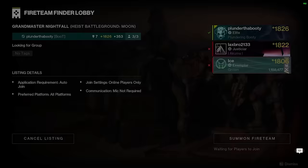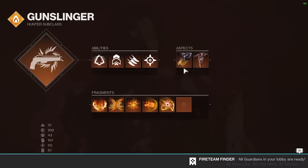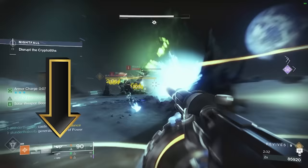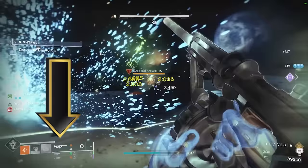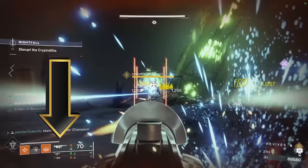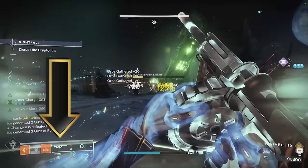Our second guardian is Ice. He's running a Golden Gun Nighthawk build — you pretty much see one of these in every Grandmaster these days. 100 Resilience, 100 Discipline. He's running it with Polaris Lance, which again you're going to see a lot. Knock 'Em Down and On Your Mark along with a Healing Grenade, Knife Trick, and Golden Gun. For his fragments he has Ember of Ashes, Ember of Char, Ember of Eruption, Ember of Torches, and Ember of Solace. Overall a good Solar Hunter build. Since he is running Polaris Lance, I expect him to get a lot of kills and be up there in score because he should be defeating champions and high health targets with his Golden Gun. So I expect Ice to be close to the same level as me when this Grandmaster ends, and we're definitely going to have to help out Laxbro.